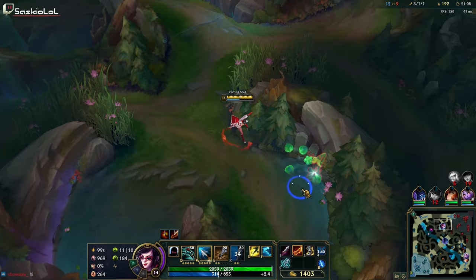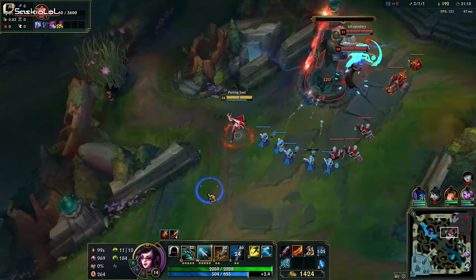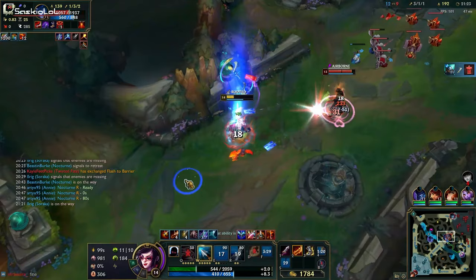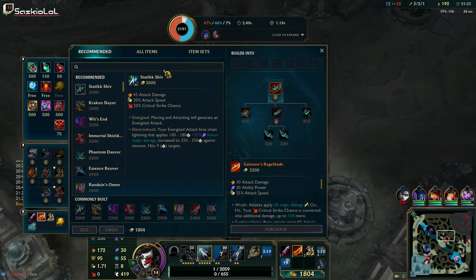Let's grab this red buff and a couple of fruit plants. In this situation I can rotate mid and grab the mid turret because I already crashed the wave top lane — so I'm not losing anything top and I'm gaining in the mid lane. I'm dead. But we got the mid turret.